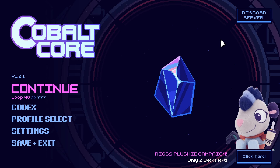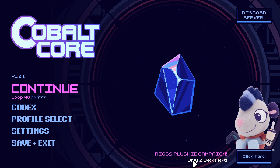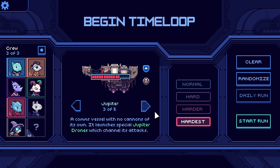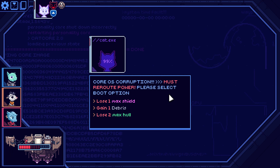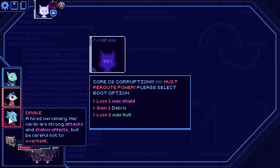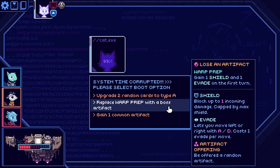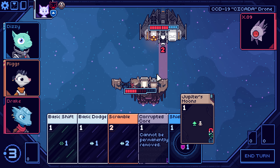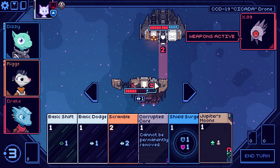Hello everyone and welcome to Cobalt Core. We're greeted once more by the Rigs plushy — hopefully we'll get some luck from that unlike the previous run. We're still trying to uncover all of Drake's memories, so last run didn't go too well. Hopefully now we'll do just fine. Let's upgrade some cards and get going. We're on the Jupiter ship.